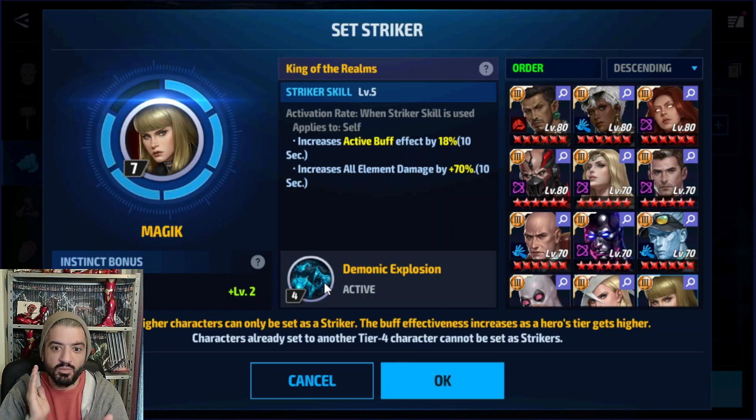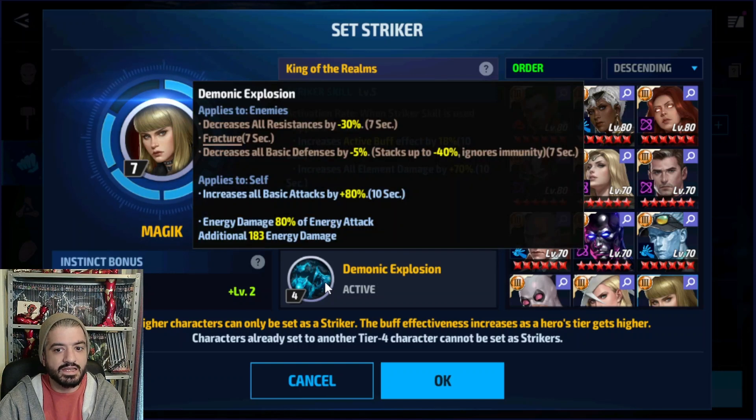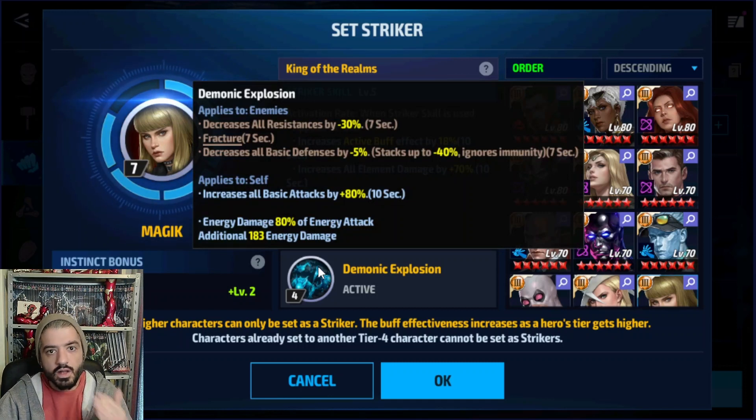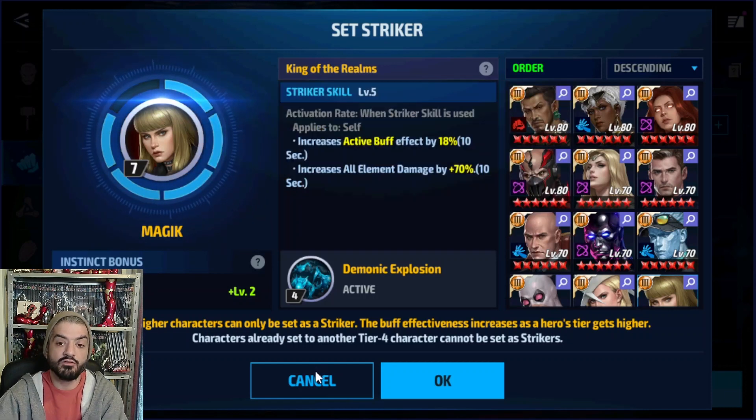She's the only order character with fracture, which is her main meta value. At the same time, she decreases all resistances by 30%, which is strange because the character does no elemental damage — so that skill does nothing for Magic herself. Perhaps NetMarble wants to push a group of characters that are good only for striking on tier 4. I tried her and found no huge difference in world boss legend compared to another striker, but the fracture ability is useful for ABL, canceling through the fracture with your striker skill.